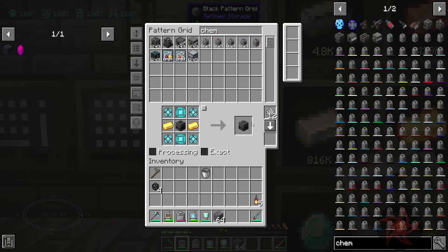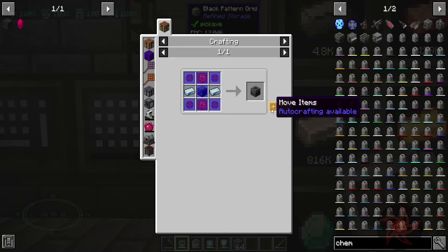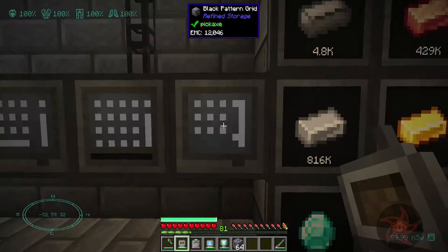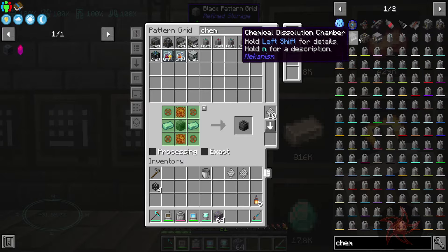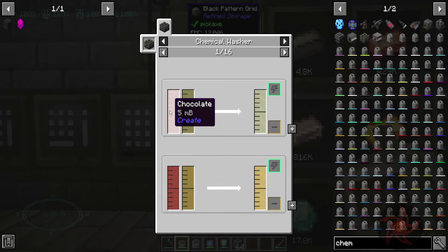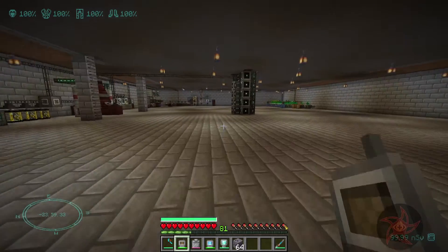Chemical injection chamber — there we go. That's a purification chamber. I don't think I taught you either, because it didn't show up as blue. Chemical washer — oh, it's the slurry cleaner. We're not doing the slurry, so I'm not going to worry about that one.